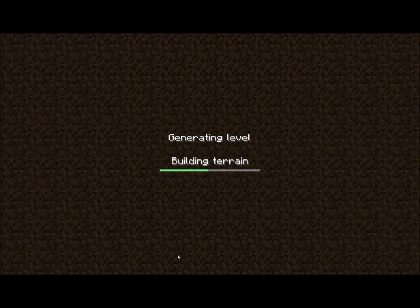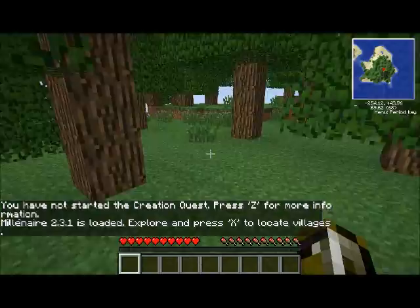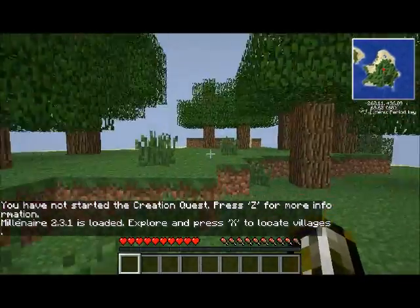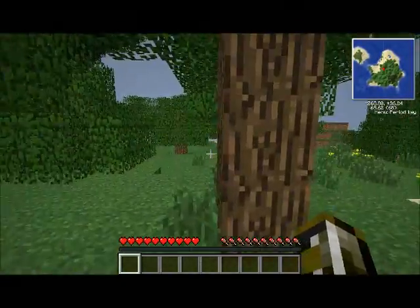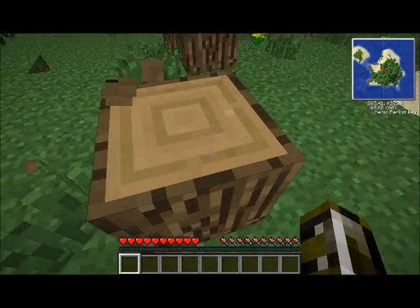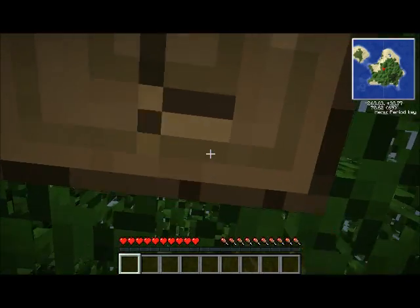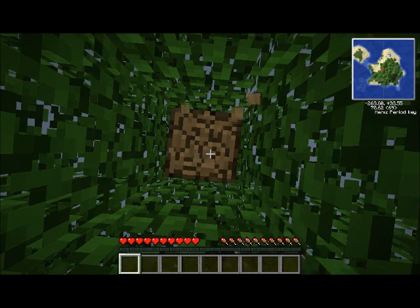It does take a little bit longer to build the world in the Tech Launcher because it has to load all the mods, but that's okay. The first objective you have to try and get is rubber — it comes from rubber trees. We've spawned on kind of a forest island, so as usual in Minecraft we're going to collect some wood first. It's good because it doesn't lag that much with the Tech Launcher, unlike when you download mods manually.